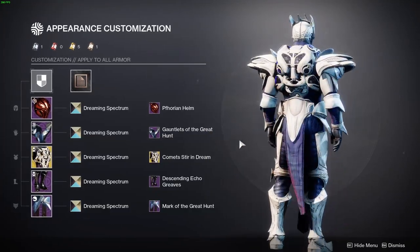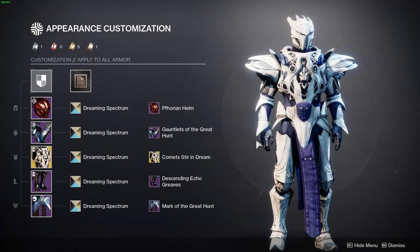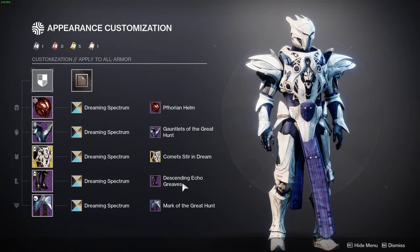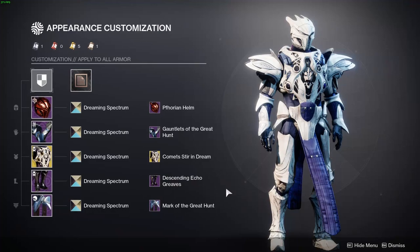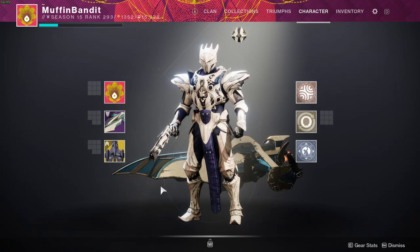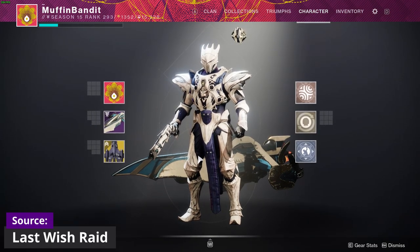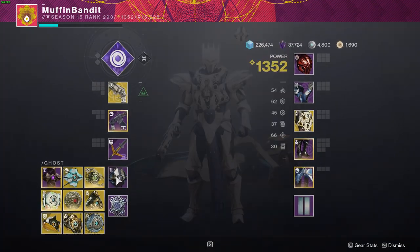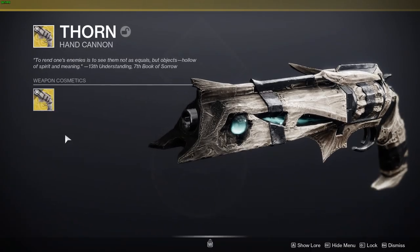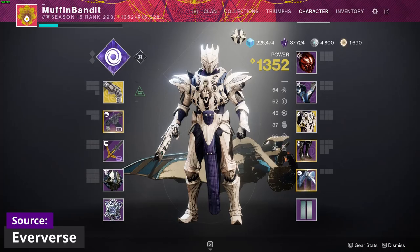That's my Titan set, and I'm probably going to use it every time I raid or do PvE activities. I even spent transmog materials on the Thorn legs, the gauntlets, and the Mark of the Great Hunt because I liked it that much. For accessories: the Cleansing Knife sparrow and Starlight Shell ghost — both Dreaming City style — and the Thorn ornament called Wishes of Sorrow, which gives it that same bony look that pairs well with the Dreaming Spectrum shader.